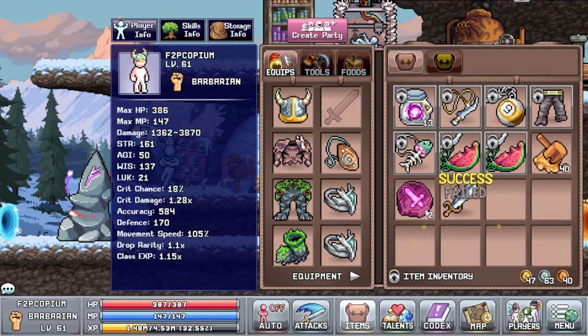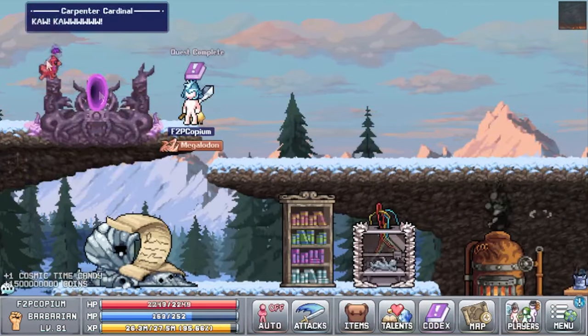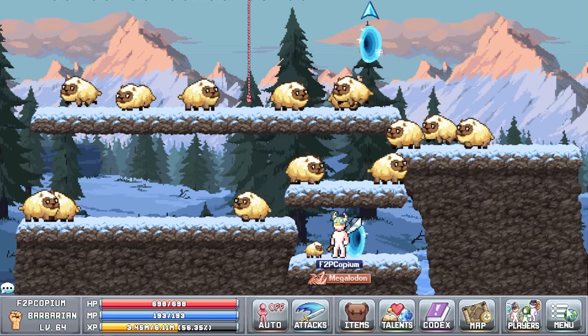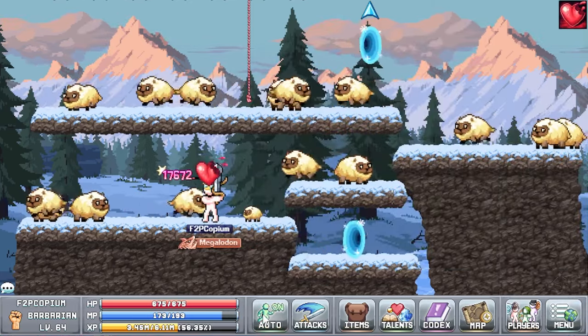As mentioned in Episode 4, I planned on getting through World 3 pretty quickly, as I had always planned to slow right down in World 4 to focus on catching up the skills from previous worlds while getting the World 4 skills rolling. With that in mind, upon opening up World 3, I threw some food on my Barbarian and set him up on the Sheepies map to farm out a little bit of cash so I could start buying the World 3 armor stones.